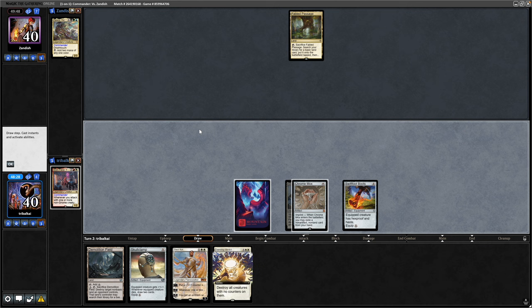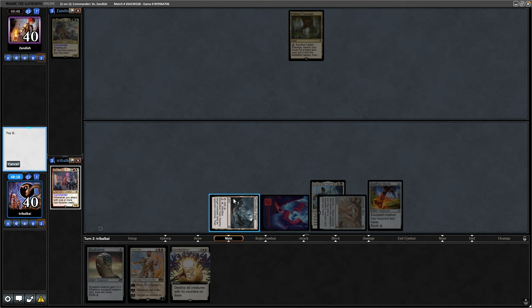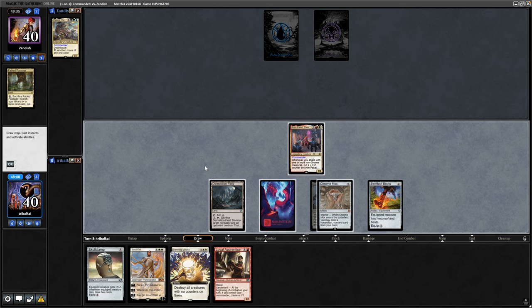Just a Fable Passage for our opponent. There is a Damning Verdict, so I'll just hope that my opponent can't get rid of the Animpa Kahl, because we can't afford to put the Swift Foot Boots onto it.